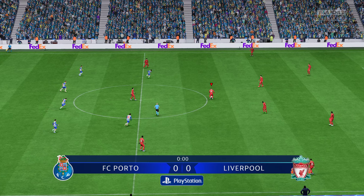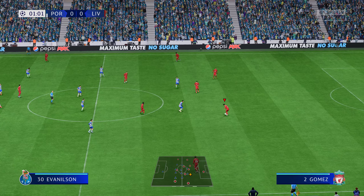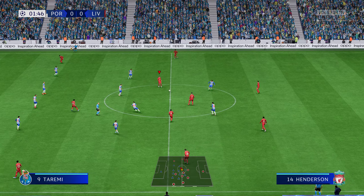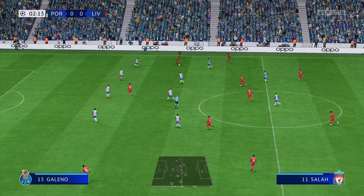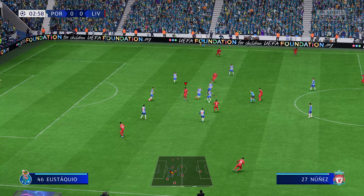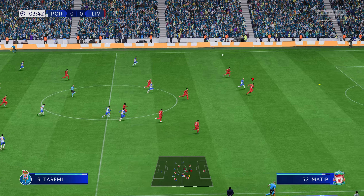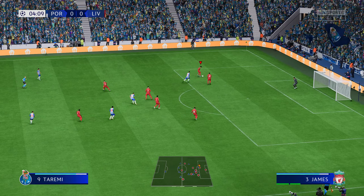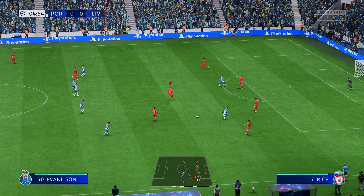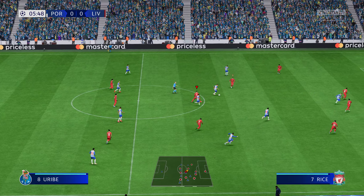And they get the ball rolling in this Champions League group stage confrontation. Joe Gomez plays it to Naby Keita, Henderson, this is Salah, Declan Rice — Nunez, very quick thinking there. Andrew Robertson, here's Keita — poor pass under no real pressure.